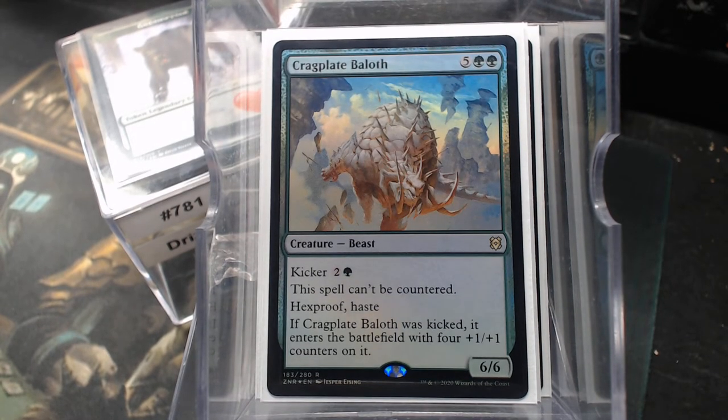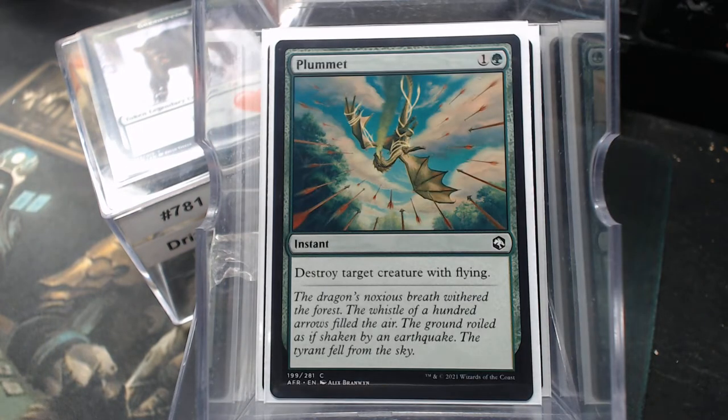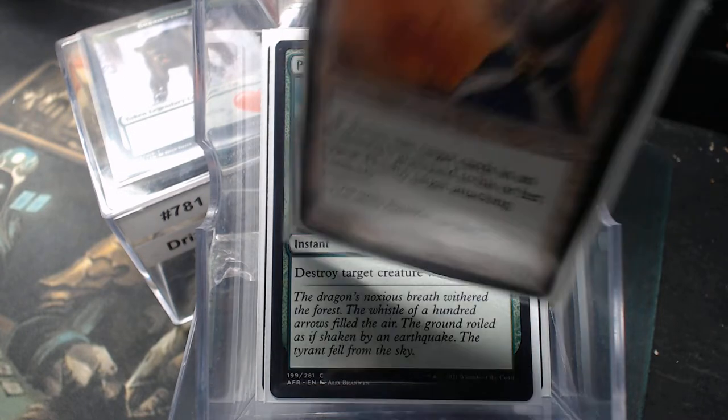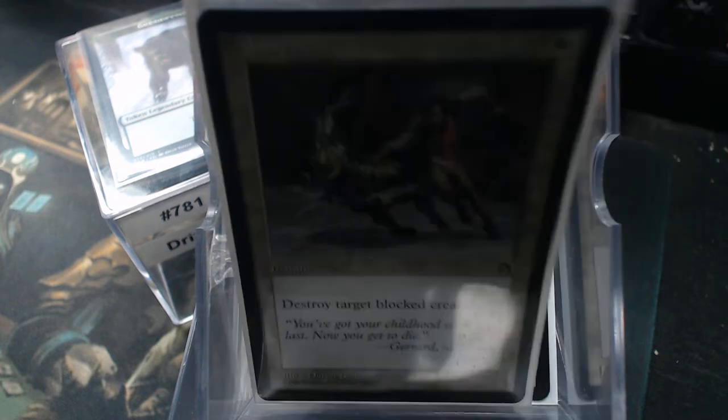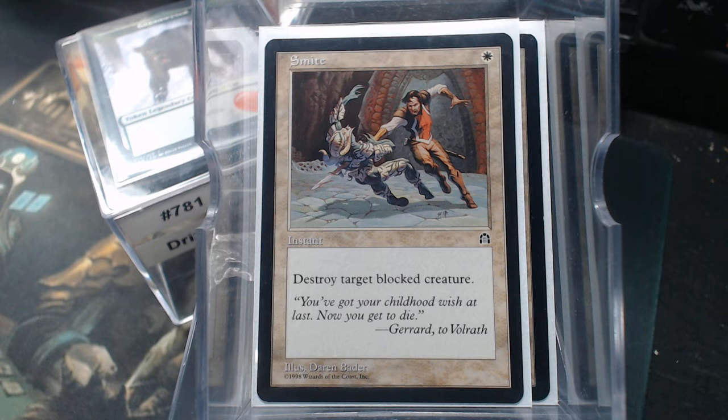Removal — white is our hardcore color here. We got a little bit of stuff in green like Plummet just in case, but we're using white as our removal color. White likes to just exile things. So we have Spurnmage Advocate — y'all know how I feel about deal-making cards. Smite: for one mana, destroy target blocking creature. I like this a lot because I love playing around in combats I'm not involved in.